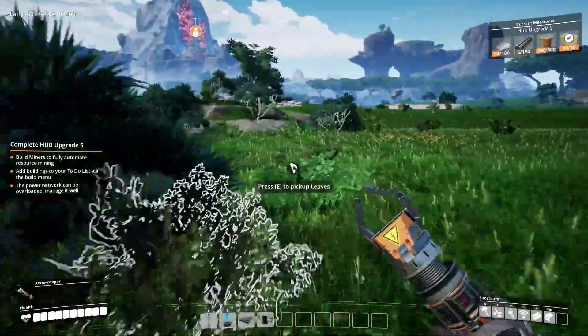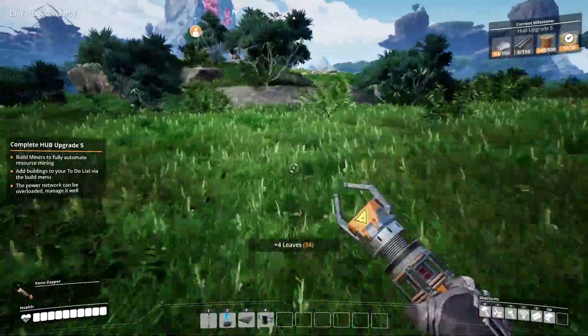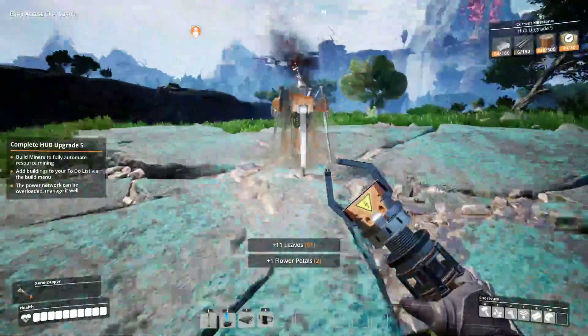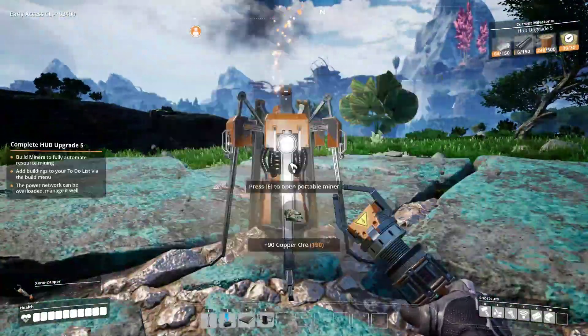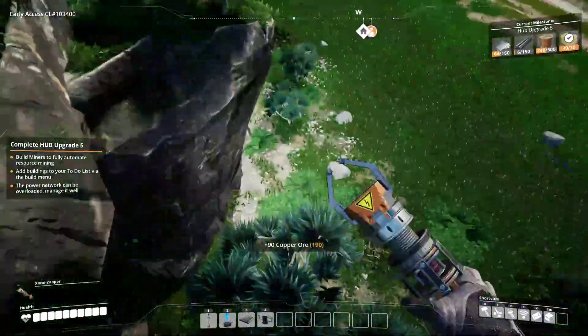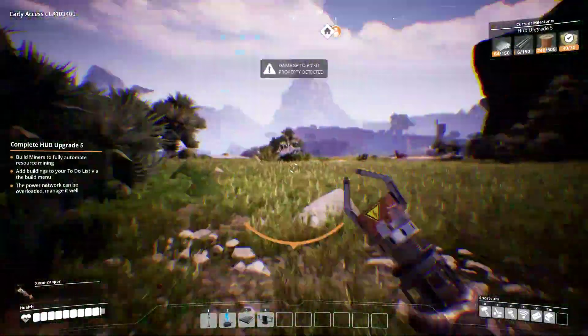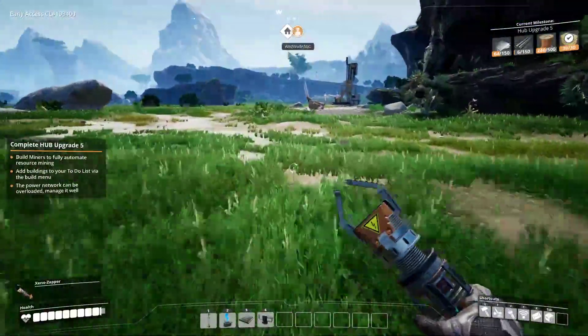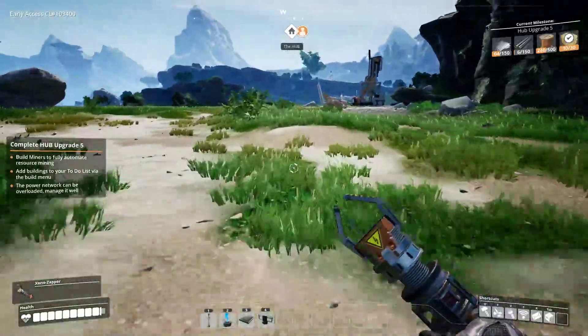The copper's over there. So my journey to get the Mercer Sphere — have you filled up? Almost, not quite. Let's just grab that anyway. I've got 190 copper now. Fall damage! It's already looking beautiful.